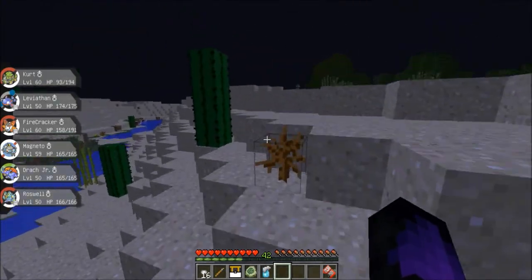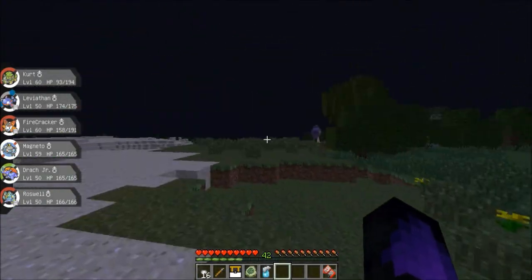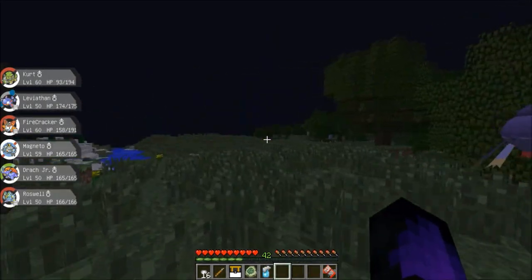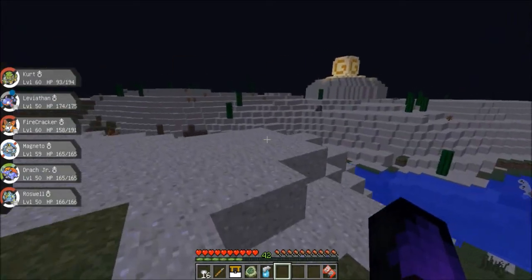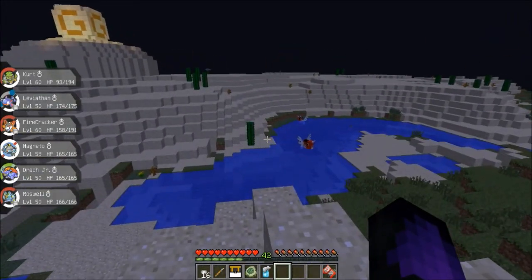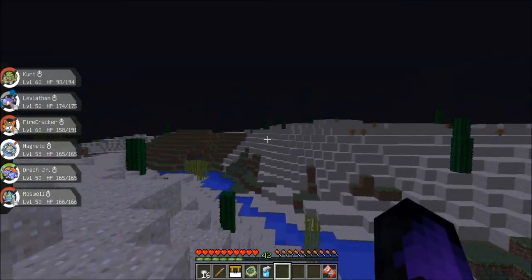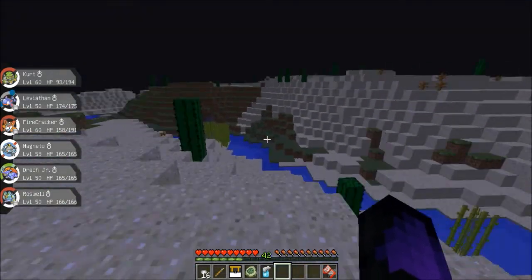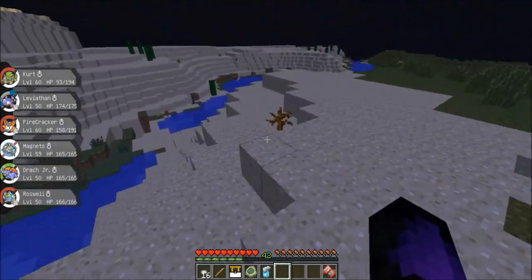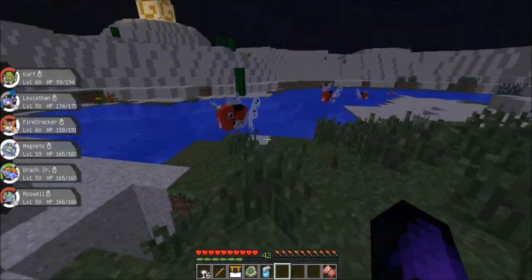I had to disable a bunch of settings in Pixelmon: disabled Legendaries from fighting you automatically because that gets annoying, and disabled underground spawns because we don't need to go in caves. So the only things that will spawn are flying ones, about 50 on land and 30 in the water. It should help with the frame rate.